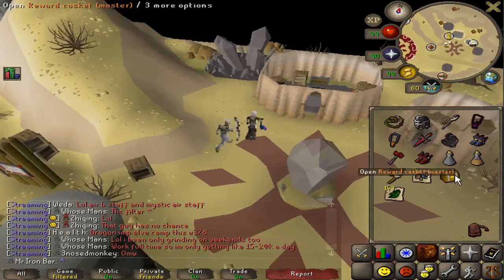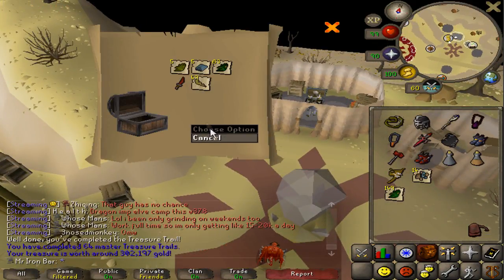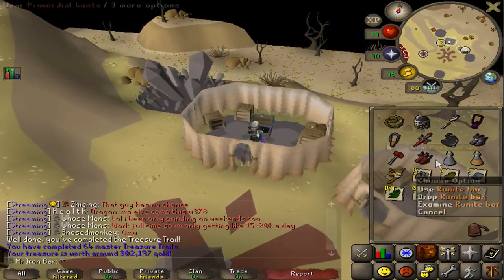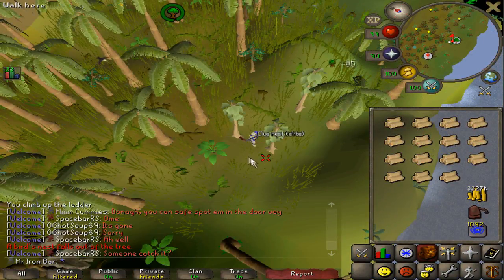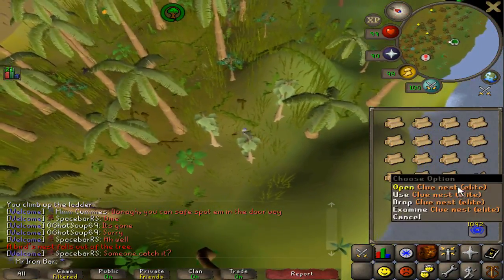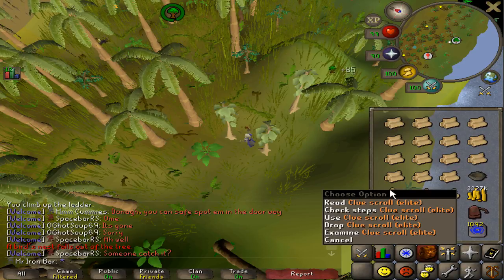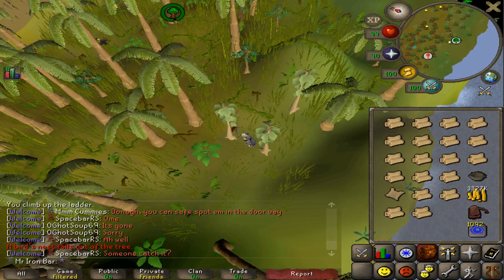Let's pop this open and see what we get. Got a lot of secondaries and herbs, which I'll gladly take, and a Dragon Dagger. I got another Elite Clue Scroll! So that is 3 Elite Clue Scrolls so far on the journey to 99 construction. The last one was only like 2 days ago, so that's good. I'll do another master clue then.